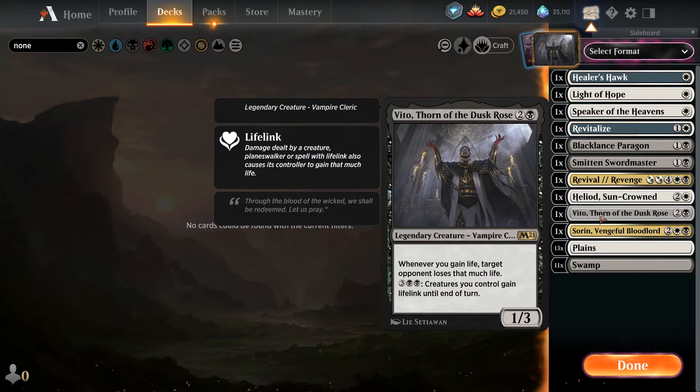Hello everybody and welcome to Yoshi 1 Kenobi's guide on how to build a deck around Vito, Thorn of the Dusk Rose. First let's go over the key card of our deck, Vito, Thorn of the Dusk Rose. It's a 3 mana black legendary creature — Vampire Cleric.